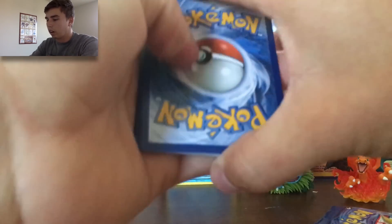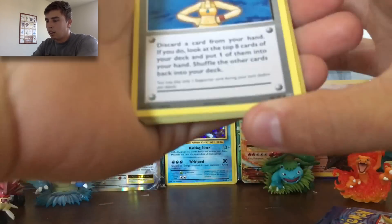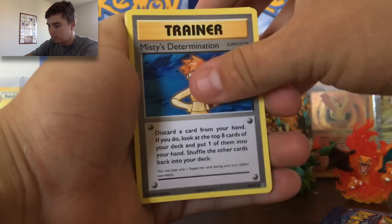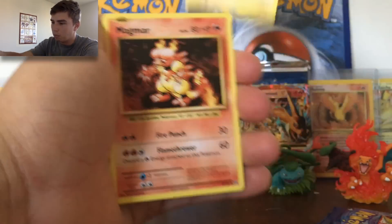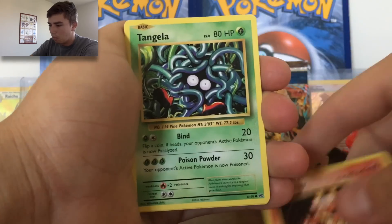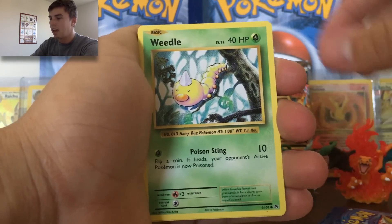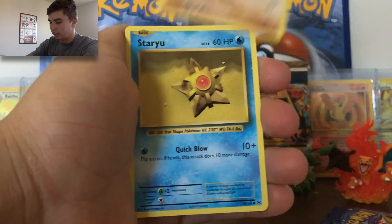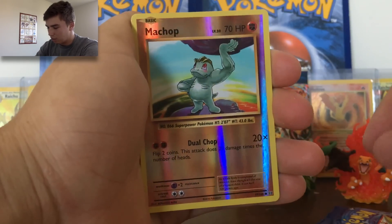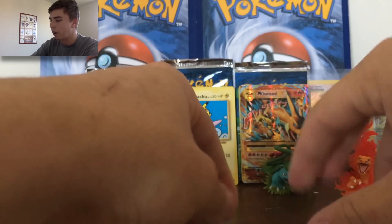We've got two more packs to go. We've got Misty's Determination, another beautiful Surfing Pikachu — we already went through why it looks so cool. We've got a Machop, a Weedle, an Onix, a Staryu, a Reverse Machop, and a Dewgong. And we are down to the last pack ladies and gentlemen.